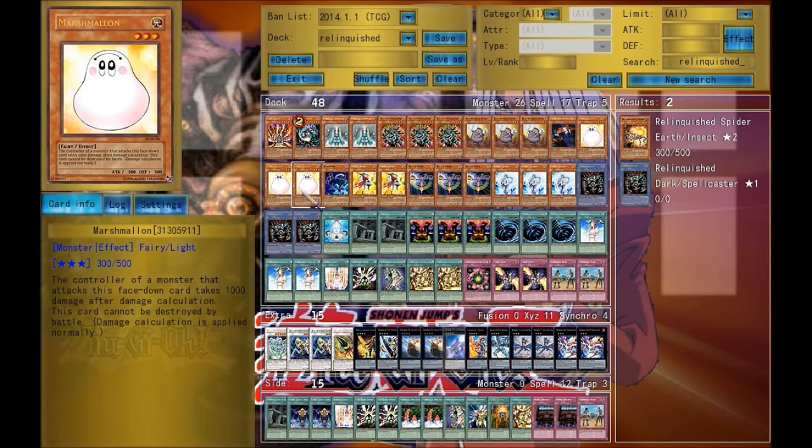Marshmallow — just to stall. Just a fun little card that I can set and have my opponent slow down his attacking for a little bit.